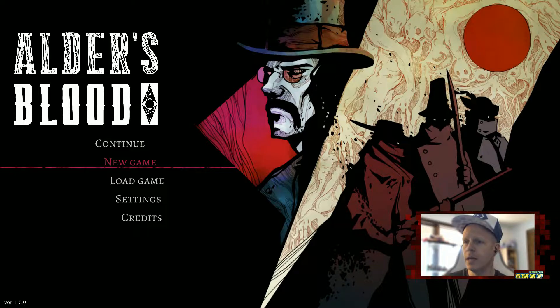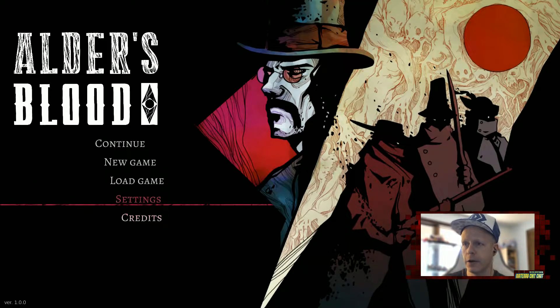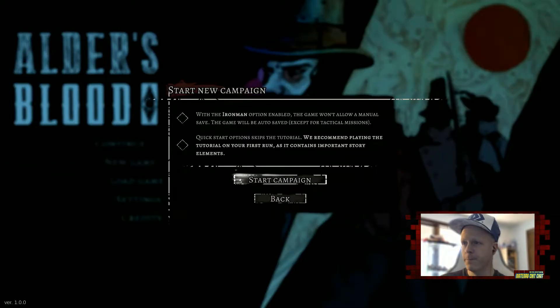I played a little bit earlier on, but we'll do a new game here with a tutorial mixed in. Settings are pretty basic — music, master volume, sound effects, credits. We'll go to New Game. Iron Man option enabled means the game won't allow manual saves, only auto saves. The quick start option skips the tutorial, but we'll start our campaign with the tutorial.